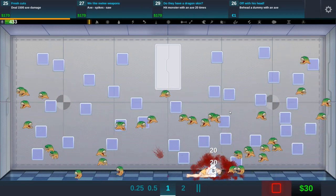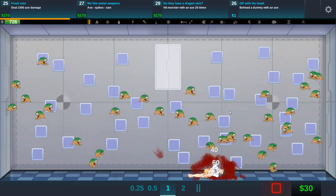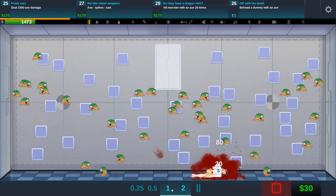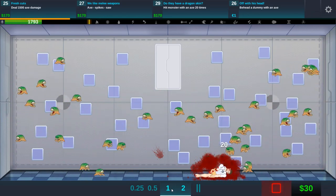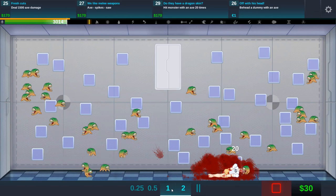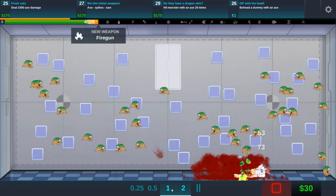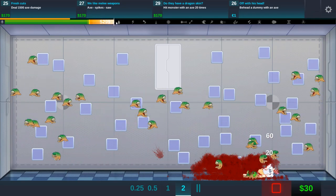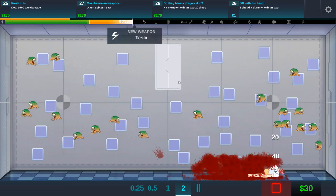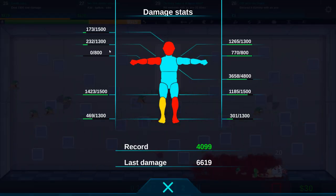Do they have an HP limit? Hit monster with an axe 20 times. Let's speed this up — see if they actually disappear. I don't think they do, they don't have an HP bar, they seem to just be biting non-stop. This could be another source of infinite damage if we manage to get enough monsters in the right location. We're doing so much damage right now — fire gun, holy shit! They do die — acid, awesome. He has no head anymore, tesla awesome!